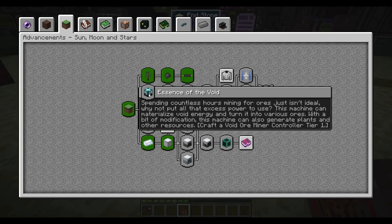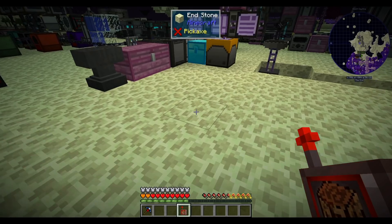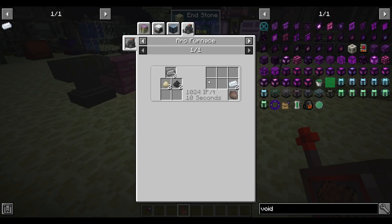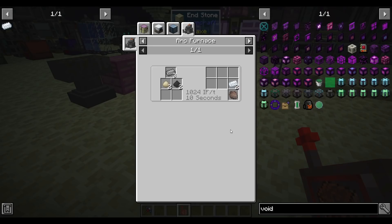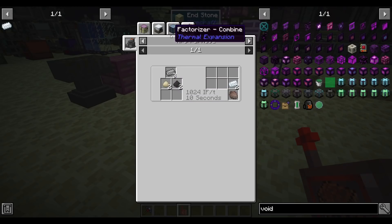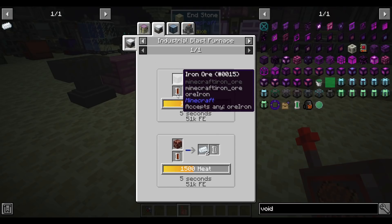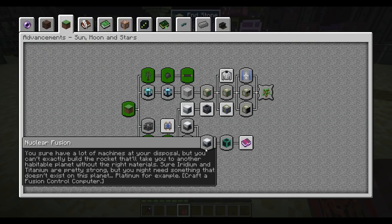Before we can make the Void Ore Miner, we need to set up a bit more infrastructure with the tech we have. We started the process of making refined steel, so right now we're making the Arc Furnace, and it's a little bit expensive — three steel ingots makes two refined steel ingots, takes a fair bit of power, it's slow, and it also takes coke dust and calcite. I would like to work our way towards being able to make refined steel directly from iron in the Industrial Blast Furnace, but before we can do that we need a few other machines.